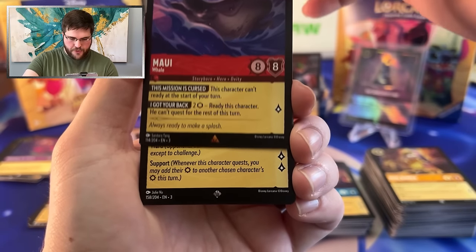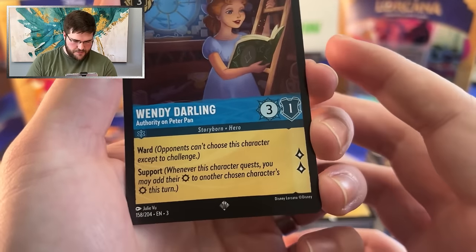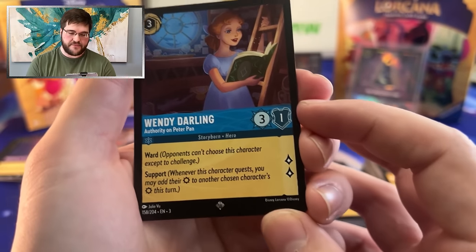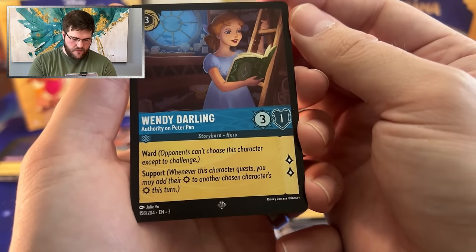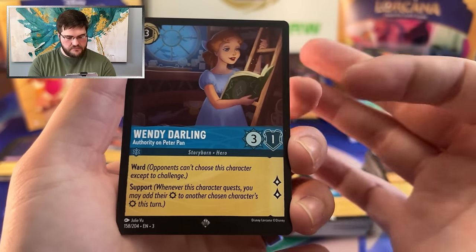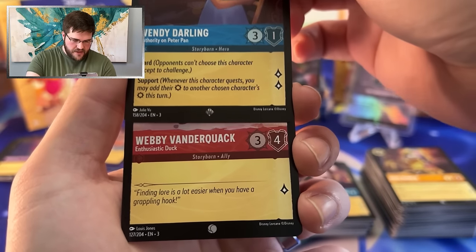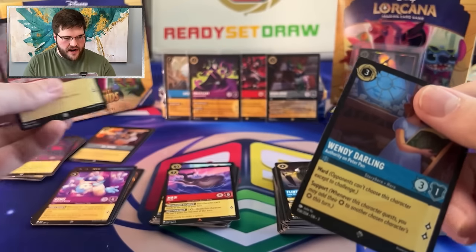And we got a Super Rare — Windy Darling! Support and Ward. I'm curious to see if that one willpower makes this thing tough to play and keep. But Ward means you've got to challenge into it, three strength means it probably trades — this seems like a pretty good super. Webby Vanderquack with the foil.